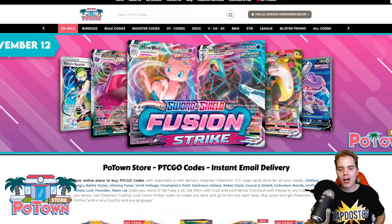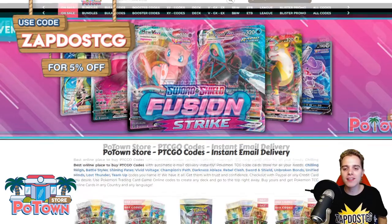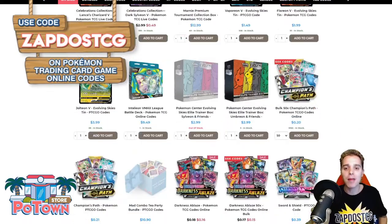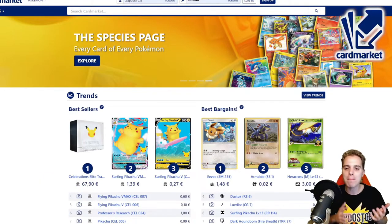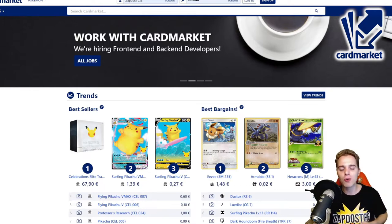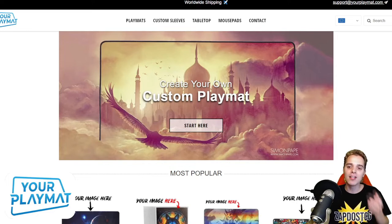This video is sponsored by PotownStore.com, the best place to get yourself some TCGO code cards. Looking for that last card to complete your online deck or the latest booster packs? They literally have everything. Head over to PotownStore.com and use coupon code ZAPDOISTCG for 5% off. Also head over to CardMarket.com if you're a European player — you can buy and sell cards across Europe. Use the referral name ZAPDOISTCG to help out the channel. Last but not least is YourPlaymat.com, where you can create your own unique custom playmat. They ship worldwide and you can get 10% off by clicking the link down below.